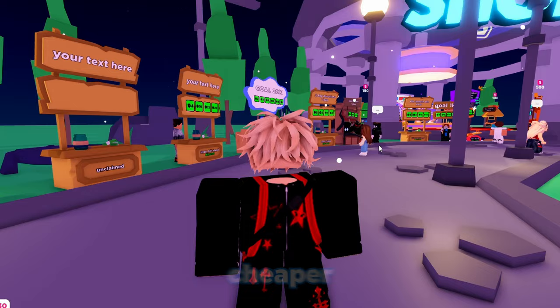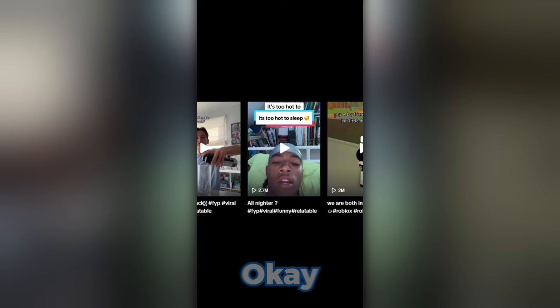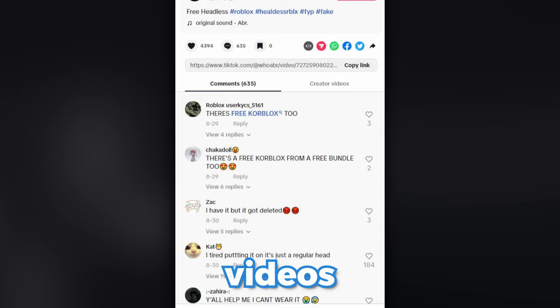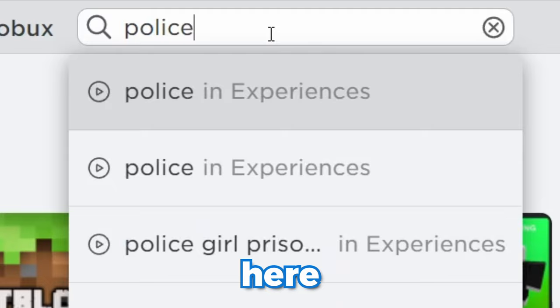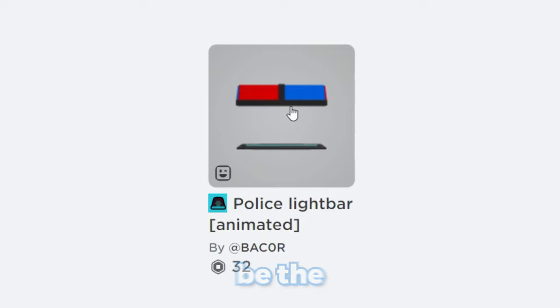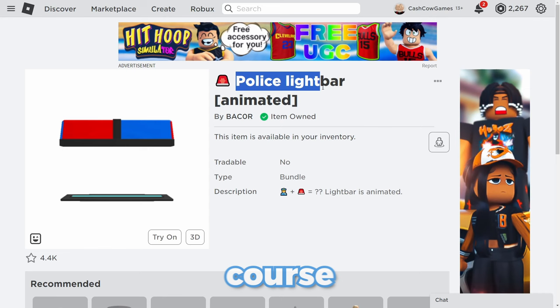But there are a lot cheaper methods to do this. So for the next one, let's go ahead and type in 'police light bar' — if I spell that right. It should be the top one, and yeah, 32 Robux this costs. So what you want to do is just go ahead and buy it, which is obviously a lot cheaper than the original one.